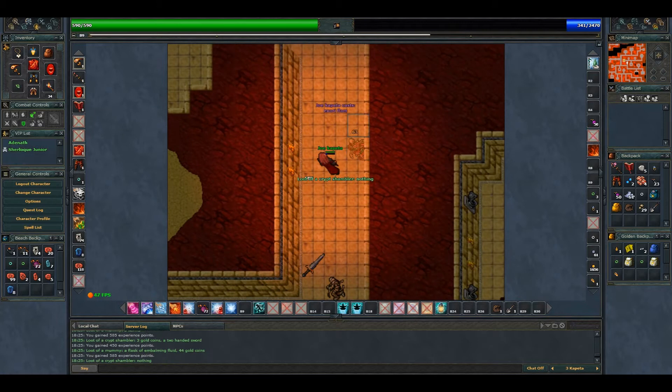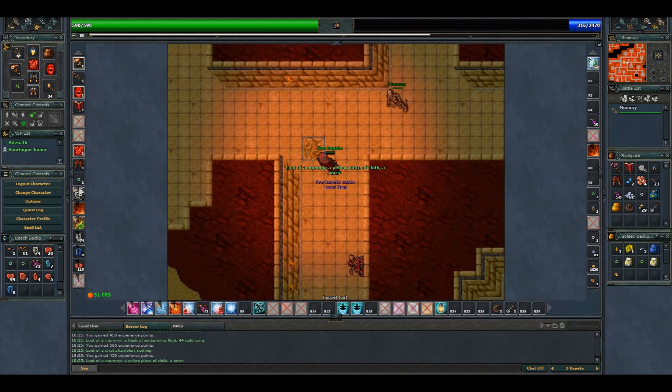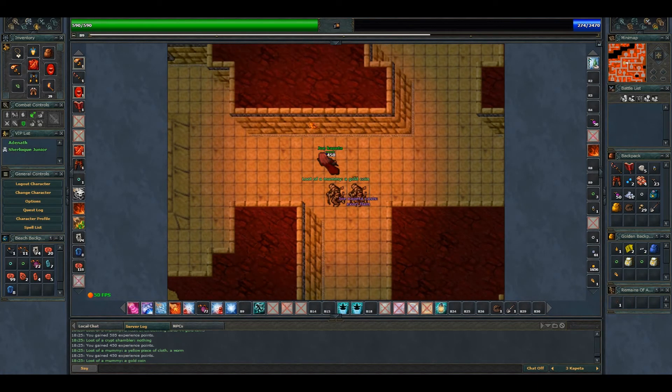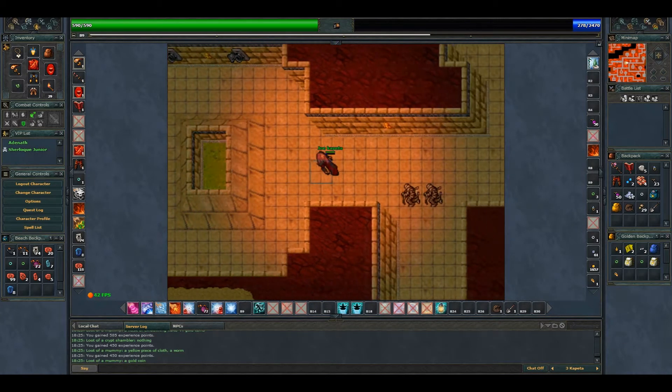Now we get this shambler and there is a mummy. Mummies are weak to fire, so you can kill them faster than the shamblers. The shamblers have a little bit higher HP.